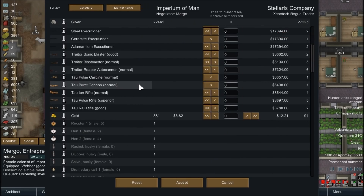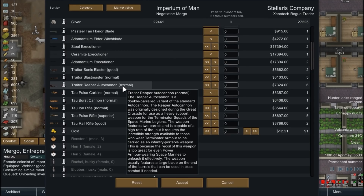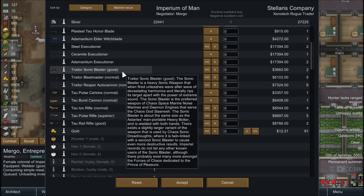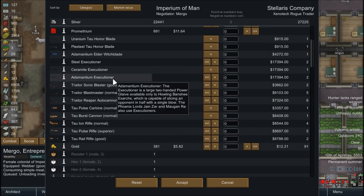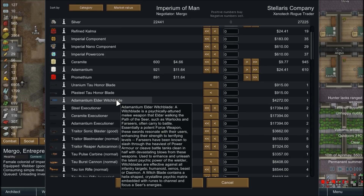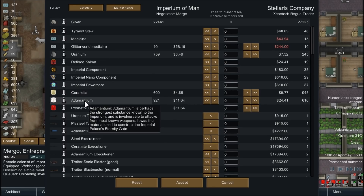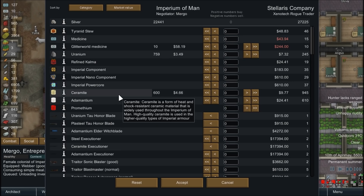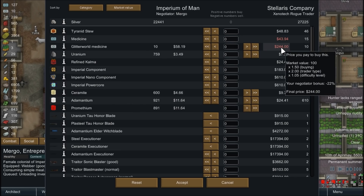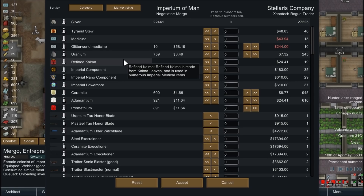It doesn't look like they have Gene Seed. There's a Reaper Auto Cannon - that's a heretical weapon, we can't use it. A lot of Tau stuff, a couple of Executioners, an Eldar Witch Blade, some Tau Honor Blades. No Gene Seed though, and the stuff that I want that they have is way overpriced. I don't think we're going to buy anything from these guys.